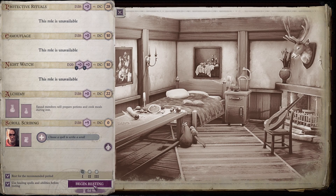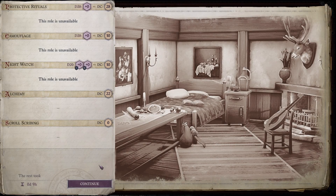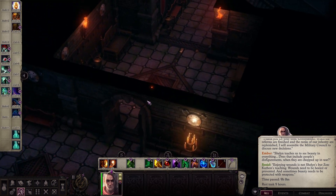Yes, then I do want to rest. 'Shailen teaches us to see beauty in everything.' 'Does that include people's disfigurements when they are chopped up in war?' 'Enjoying wounds is not Shailen but Zon K'Thon's teaching. Wounds need to be healed or prevented. And sometimes beauty needs to be protected with weapons.' That's one way to put it. We are ready to rock and roll. Done all that we can do. It's time to move on.